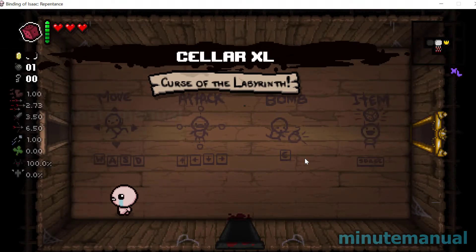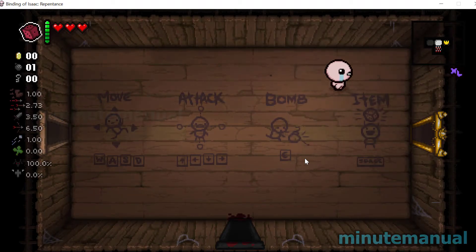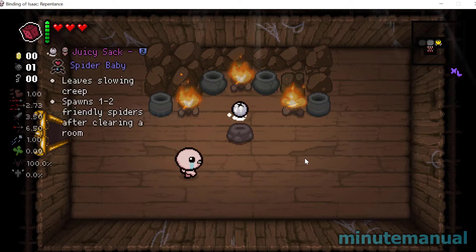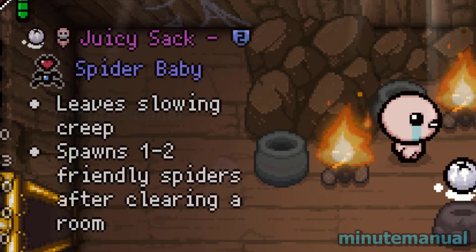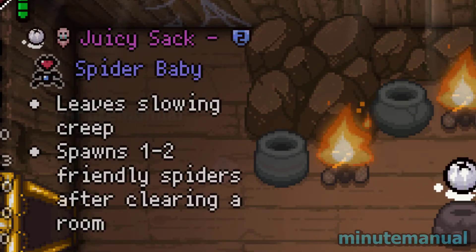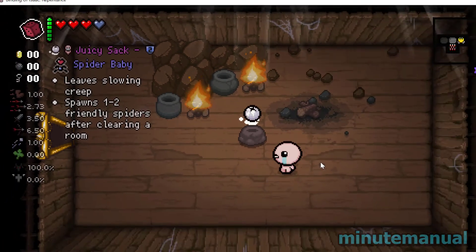Also a note: if you cannot get to the item immediately, like a pill that's behind a boulder, it will not tell you what the pill is — so there's no cheating at all. Here's the description: Juicy Sack. It leaves slowing creep and spawns one to two friendly spiders after clearing a room. That is one way to do it.